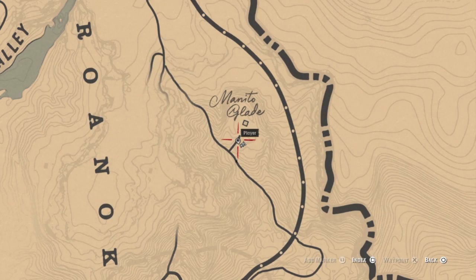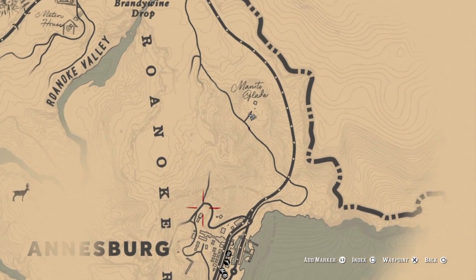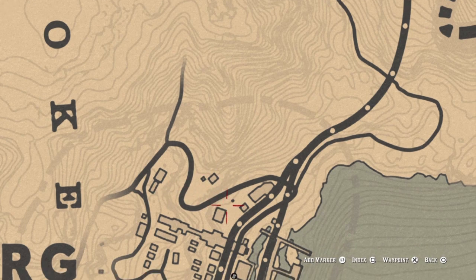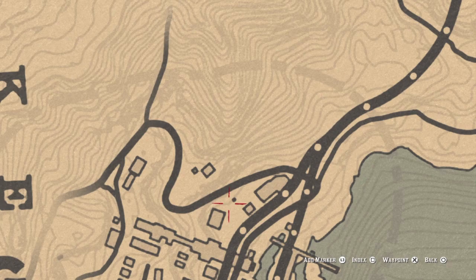Here is the cabin — Manitow Glade. And here is your location for the rusted double-bit hatchet.